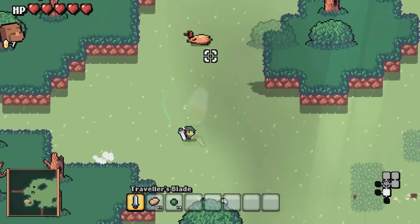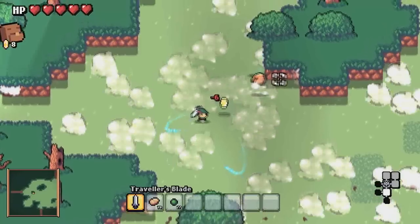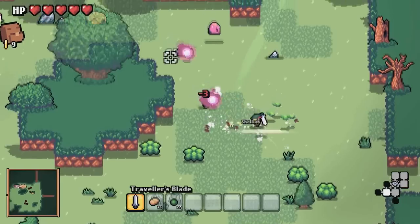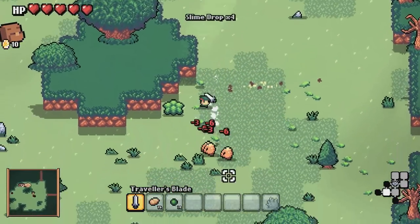Additionally there are chests and they can drop some equipment for us — weapons — and so can enemies. So that's the third priority: getting some new equipment.